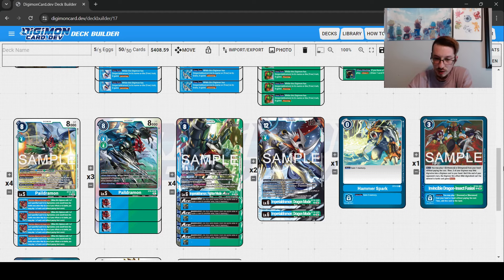I'm playing one copy of Hammer Spark. This is kind of a flex slot — in combo decks you sometimes just want one more memory. I didn't want this card to clump, so I elected to only play one for the clutch instances where it does come up. But if you don't want to play this card, it's an easy cut — this is the most cuttable card in the list.